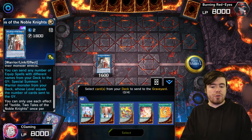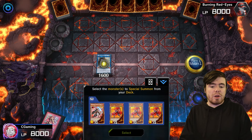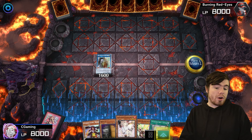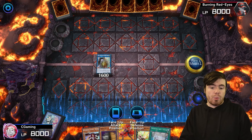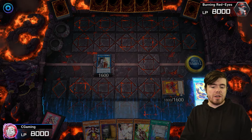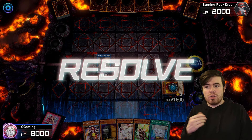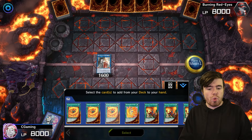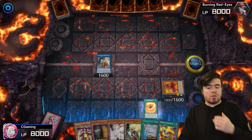Now we activate Isolde's second effect — we're going to mill four no matter what. You're going to mill these four equip spells, and you're either going for Fighting Flame Swordsman or for Auger. We go for the Fighting Flame Swordsman — Fighting Flame Swordsman activates as chain link one, Gear Blade activates as chain link two. Gear Blade, as an equip spell sent to the graveyard as cost for a monster effect, adds itself back to hand. We grab our Swords Realm as well.